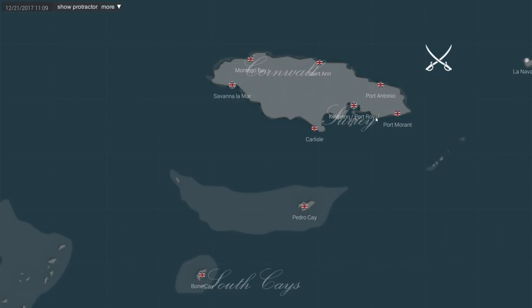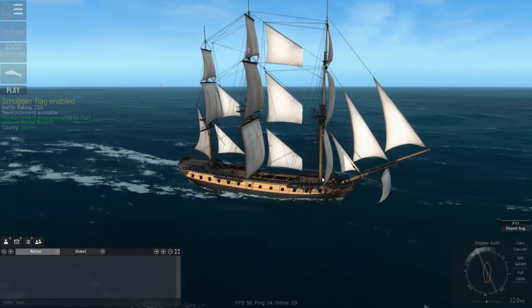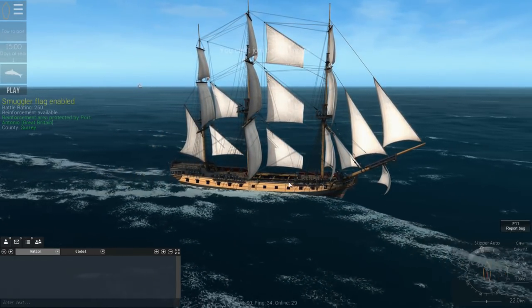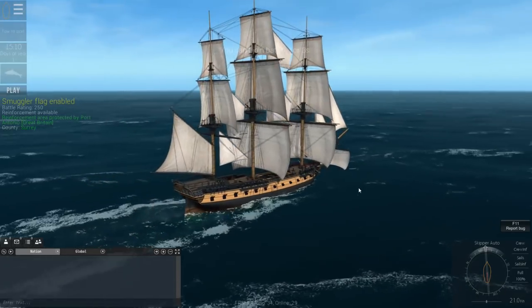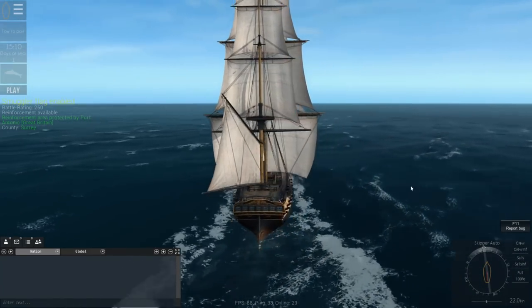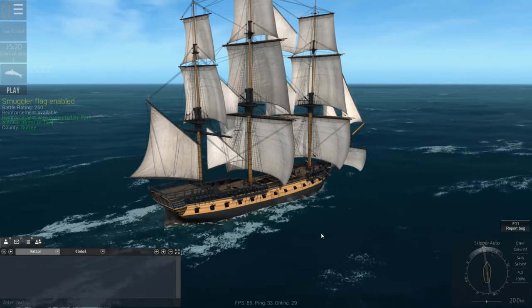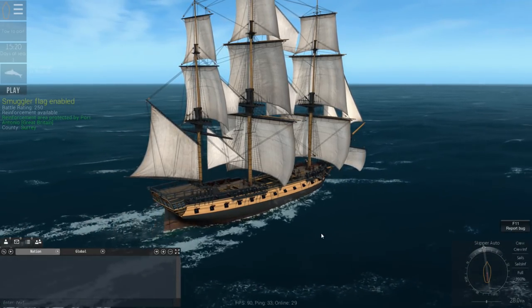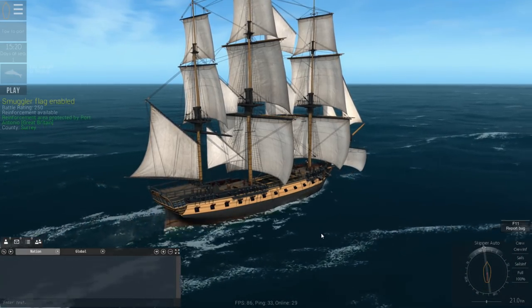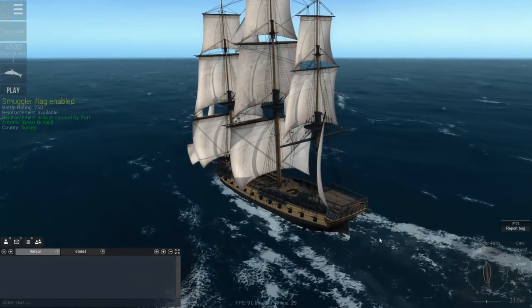I'm at Port Antonio, and we've just got a mission — a search and destroy mission — to go and check out a potential pirate threat over here. We've upgraded our ship. We are still a post-captain, but here we are with the Indefatigable, which is a 5th class ship of the line. She's got 26 24-pound medium cannons down her main sides, and 18 12-pound cannons on the top deck. For fore and aft cannons, we currently have 6-pounders. I just need to complete the upgrade going forward.